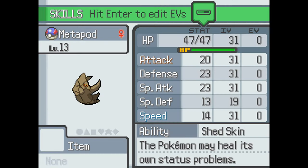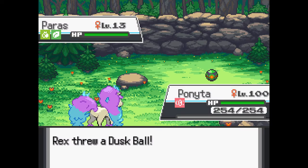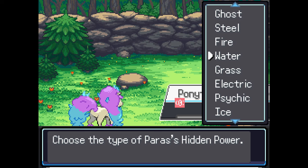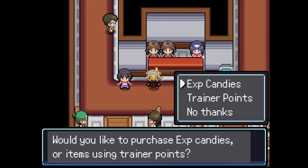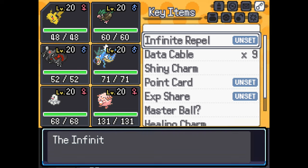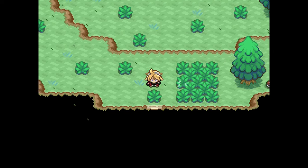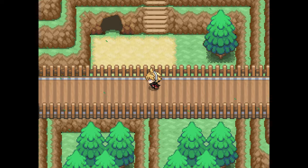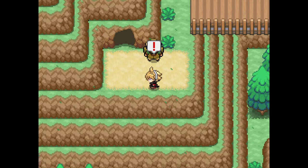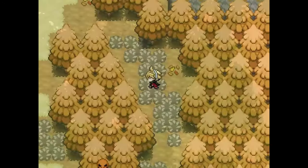IV and EV training is no longer a thing you need to do. EVs can be allocated in the stat menu, and IVs can be increased using vitamins which can be found in item balls or purchased from various stores. When you first catch or obtain a mon, you can select their ability, hidden power type, and nature. EXP candies can also be purchased at various stores. At the very beginning of the game, you receive an infinite repel that can be enabled or disabled at any time. I added all of these features because when I play a video game, I want to spend my time exploring and playing through the story. But I'm going to stop things here because I want you all to experience most of this game firsthand, rather than from a video. There are a ton of features, content, and even surprises I didn't even begin to cover.